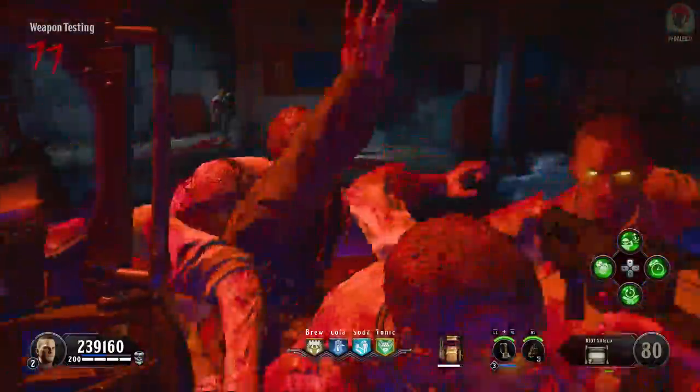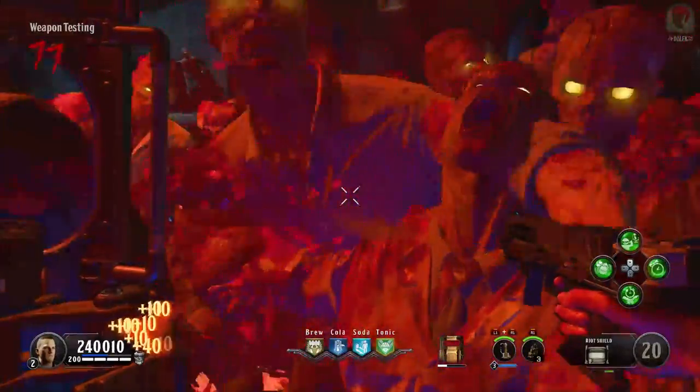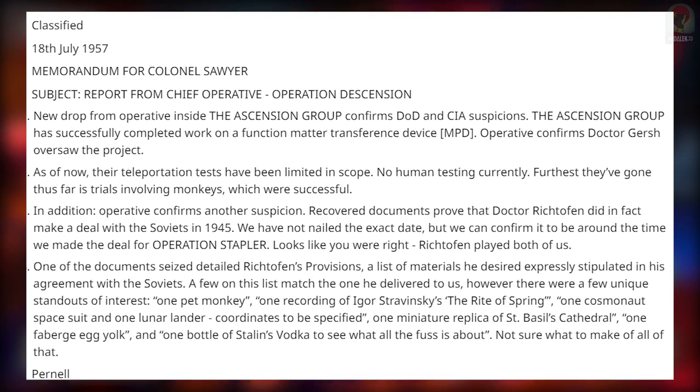This helps solve some of those mysteries we've been wanting answers for for so long. If you've ever wondered why on Ascension we have space monkeys, we have a little bit more detail thanks to this message, which confirms that the Ascension group finished work on a matter transference device — the MPD — and confirms that Dr. Gersh oversaw the project. As of now, the teleportation test has been limited in scope, and they hadn't done any human testing, as the furthest they've gone is trials involving monkeys.